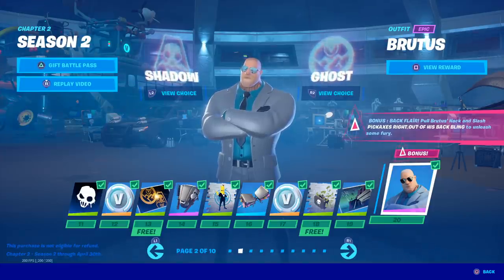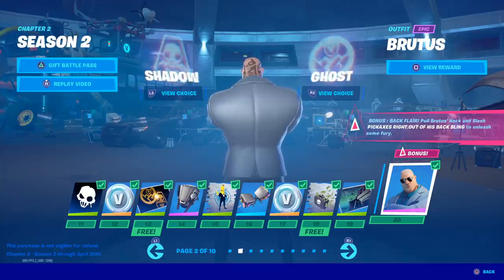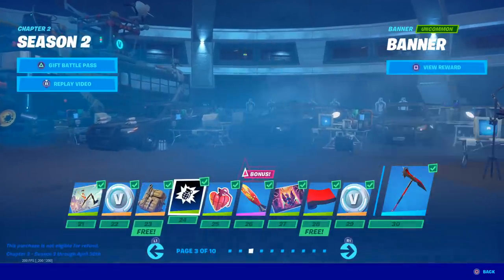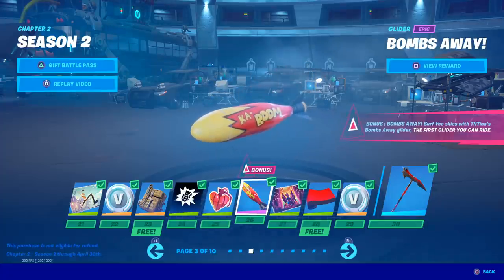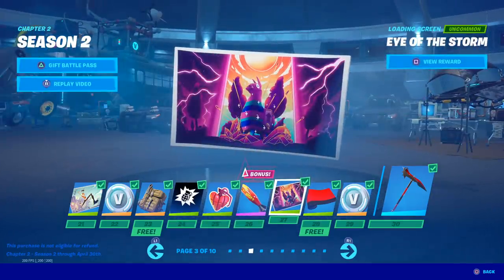We got the Brutus Bonus - pull Brutus's Hack and Slash pickaxe right out of his back bling to unleash some fury. Is there an advantage to this skin? That makes it sound like there's a competitive advantage or something. The Reo back bling - I kind of like the very simple square box style. The Bombsway glider: surf the skies with TNT's Bombsway glider, the first glider you can ride. Imagine how amazing that's gonna look - that's probably what I'm gonna use first.